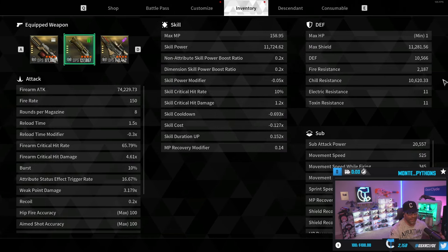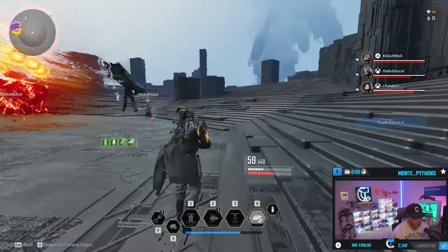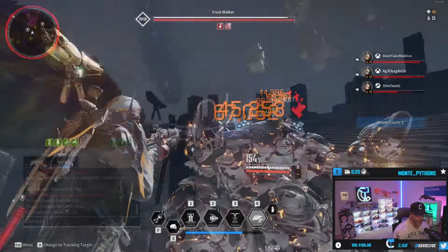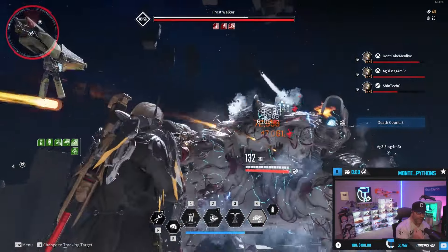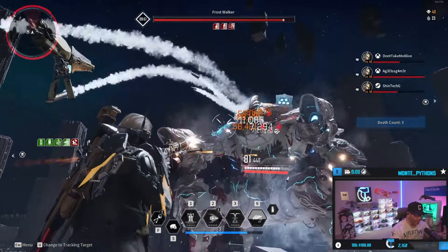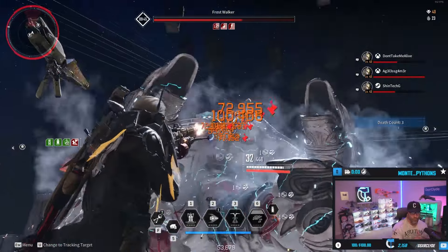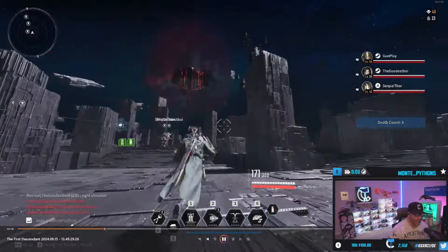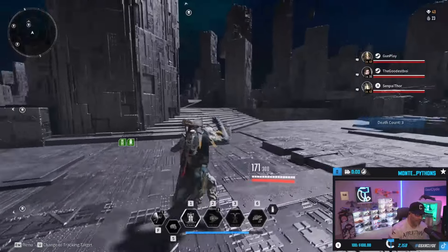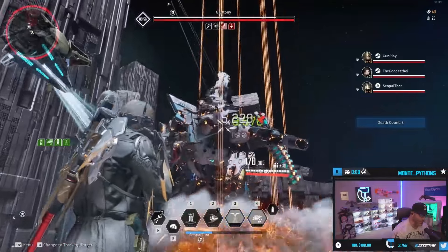I really like that I always have my cooldowns and duration. Until they buff shields even more, now is a good time to get used to using shields on Enzo and other characters. Here's a Gluttony kill I wanted to go over from pubs today. Usually when I launch in I tell people let's go after the right shoulder, but someone else did it first. As soon as we launched in I dropped them an ammo pack. Right now I'm hitting my ult trying to buff them - I should have stood closer to make sure they were buffed up.